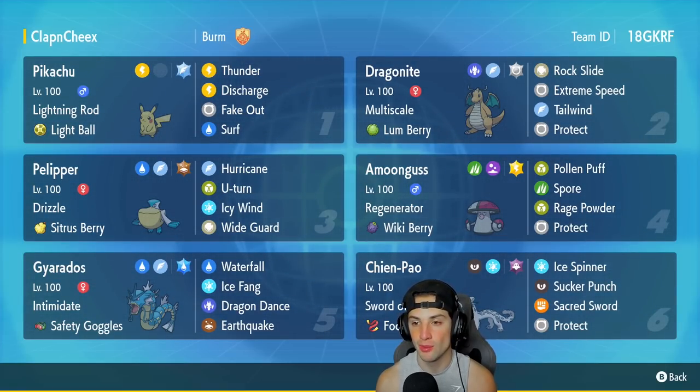Dragonite is in our second slot and has been taking over the meta when paired up with Chien-Pao, and we do have Chien-Pao on this team. This Dragonite has Multiscale, a Lum Berry, and a moveset of Rock Slide, Extreme Speed, Tailwind, and Protect.